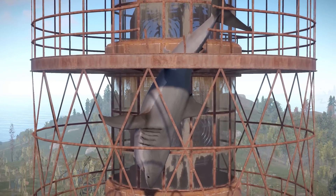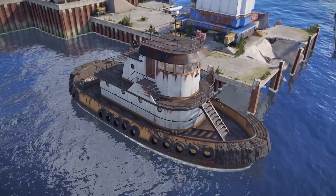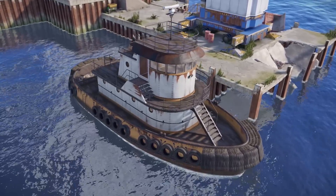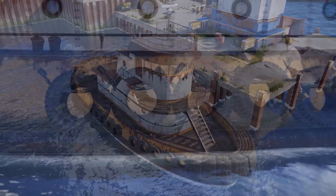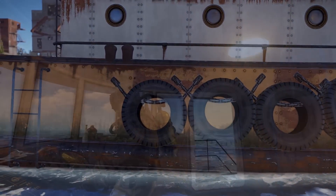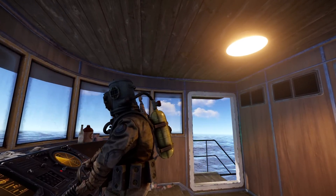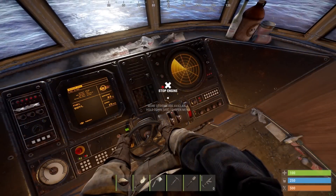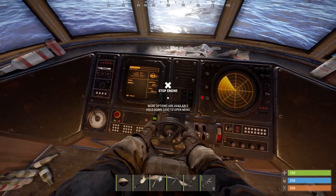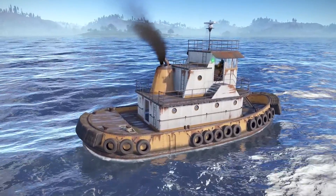First up in this patch: a bigger boat, and potentially a floating base to boot. The tug is here, based on the model you've seen before, but this time sailable and rare-ish. Two should spawn in each harbour by default, and it's built more for comfort than speed. It runs on low grade and needs a bit of room to turn around, but it does have a sonar to detect subs and you'll be able to fit an entire zerg on it.